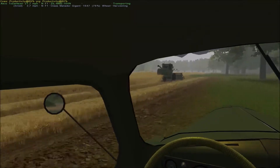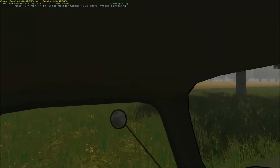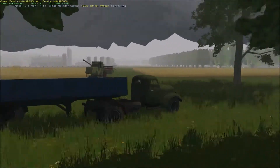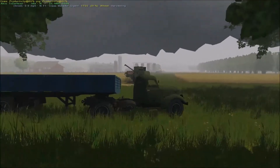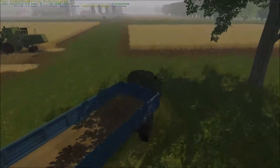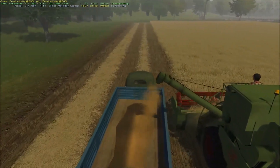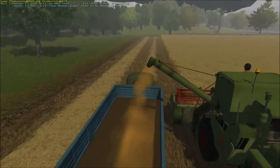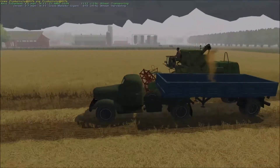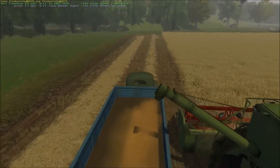Philip is almost full so let's flip around and get in position beside him to let him offload. It's still foggy — with the fog and the black skies it gives an eerie look out there. Let's get him in position and get him offloaded.